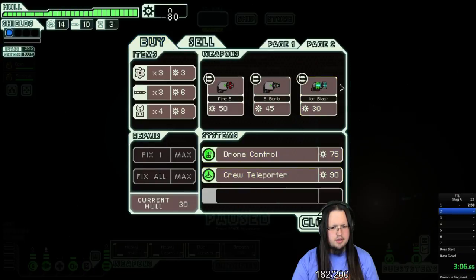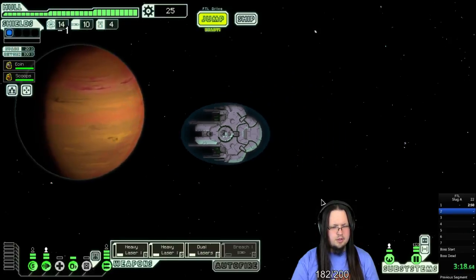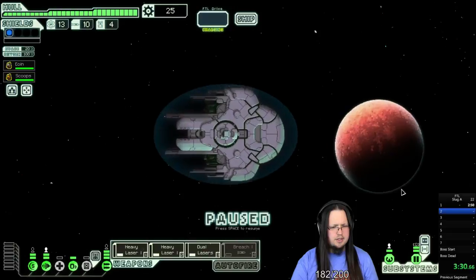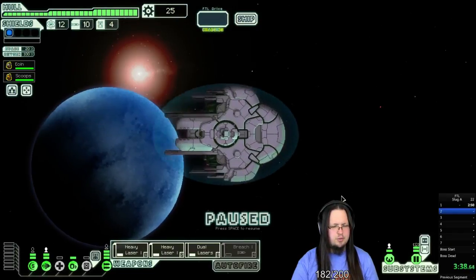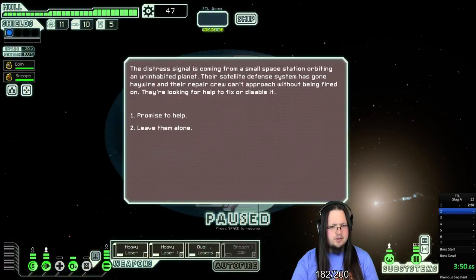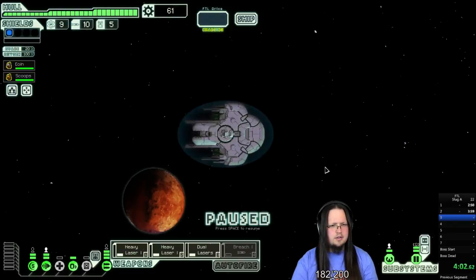They have hacking, which is something that I want, and I do have the scrap for it, so we're gonna go ahead and pick that up. I could sell the breach bomb — I don't see myself using it, but if I don't get anything for a good period of time we might want it. We only have three drones so I really want to hold off on using them. Distresses are really what we're looking for — they can give us some really fast rewards without having to do any ship fights.